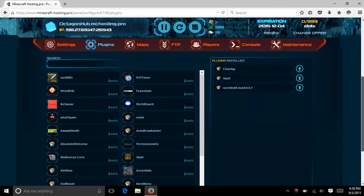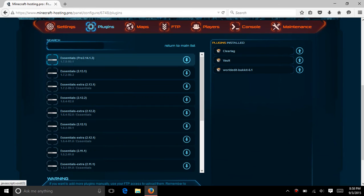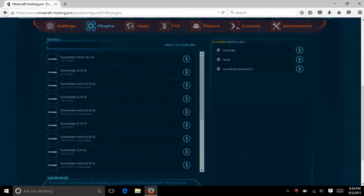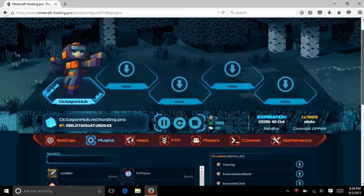Now that you have those three, next you want Essentials. But be careful when you do Essentials because you have to do a lot of different plugin configs. I'll show you that in a little bit. Then download it and wait for it again.